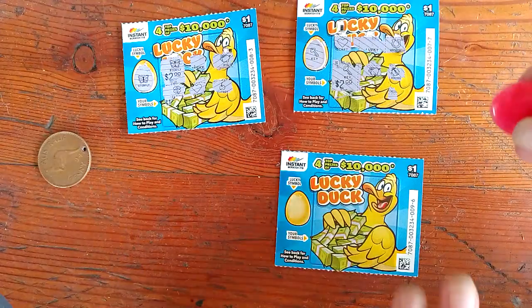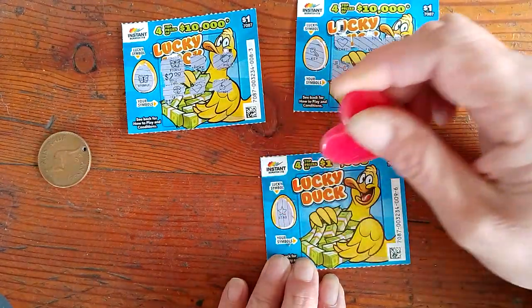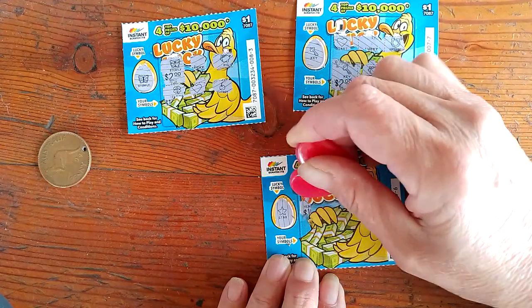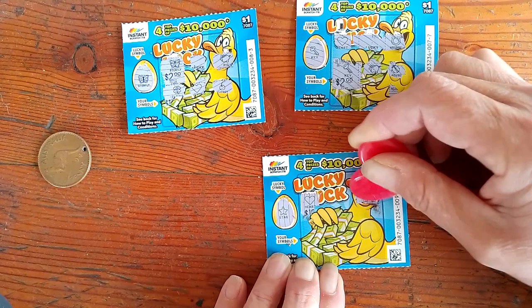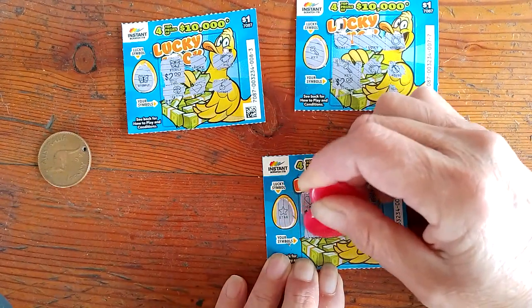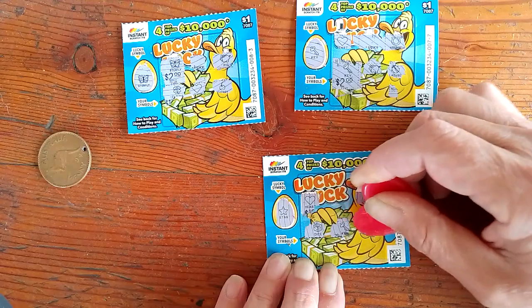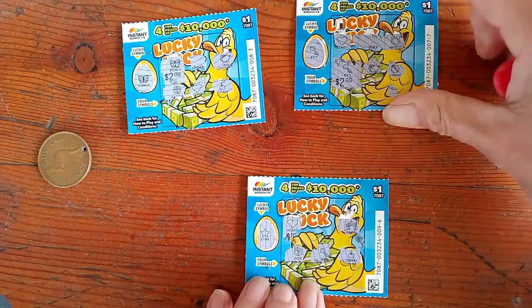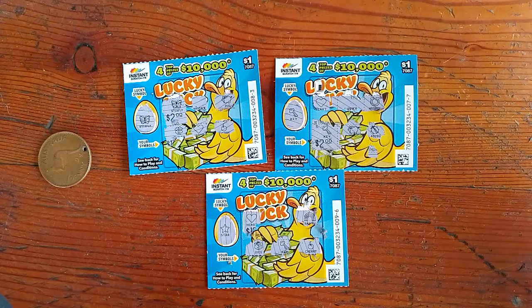That's not bad. Let's see if we can get a third one — we need a star. We've got a heart, a rainbow, a dice, a key, and a cherry. So $4 back out of $3 — not too shabby.